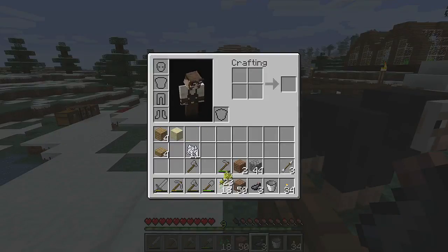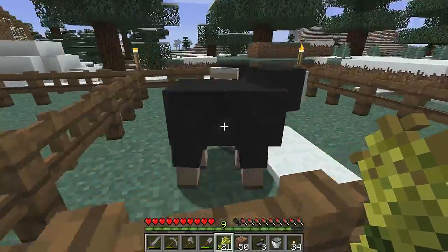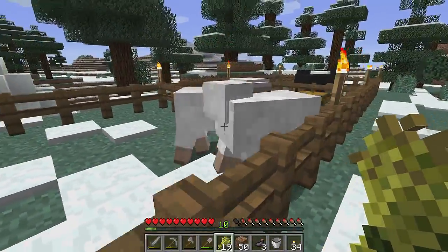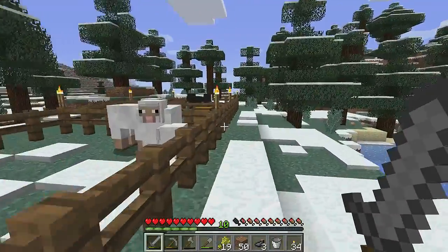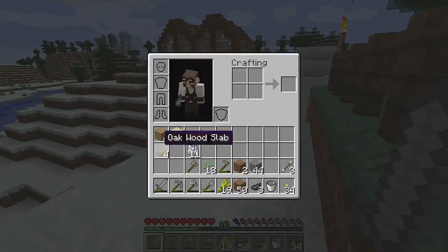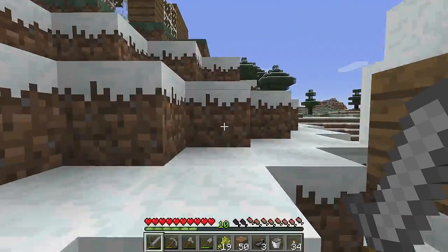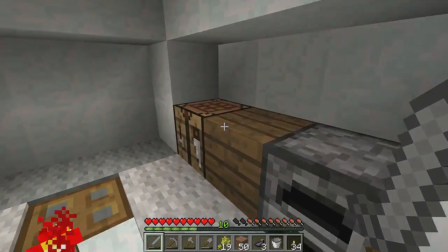I've been intelligent enough to bring some wheat — this doesn't often happen. There we go, baby black sheep! Let's have some more whites — come on. Did I get both of you? Yes, good. I'm going to make some bread because I am now completely out of food, which is a bit rough. You are definitely using up a lot more food in 1.9 — the meat popsicles are going down a lot quicker.